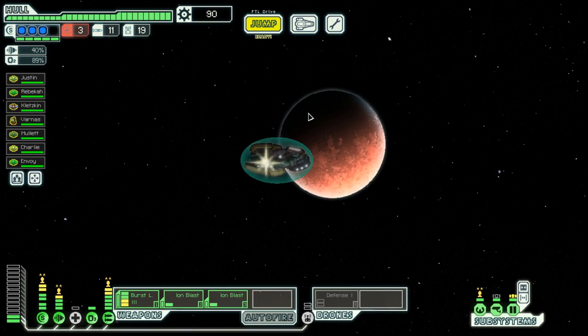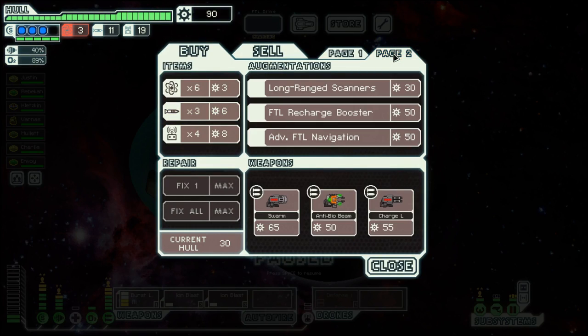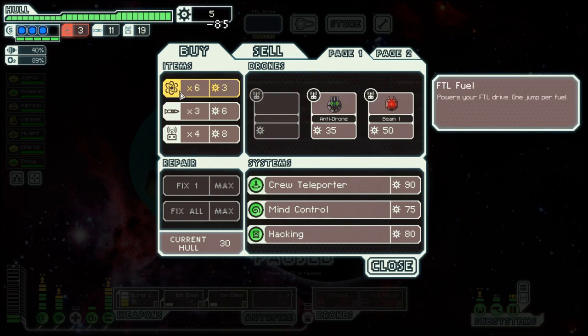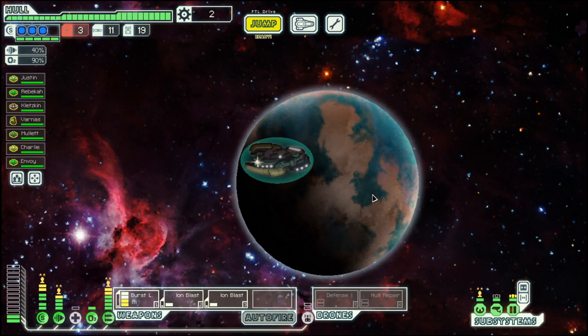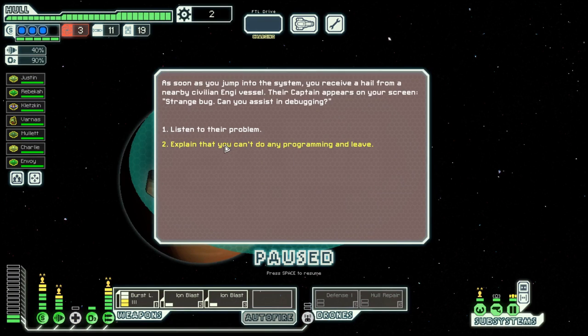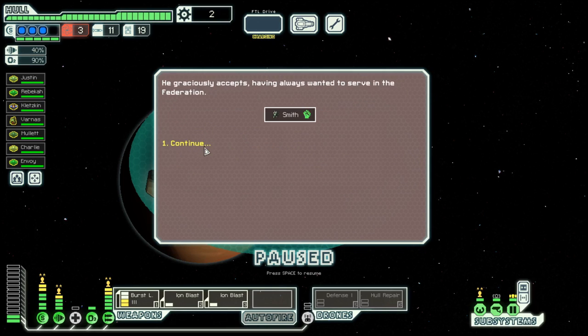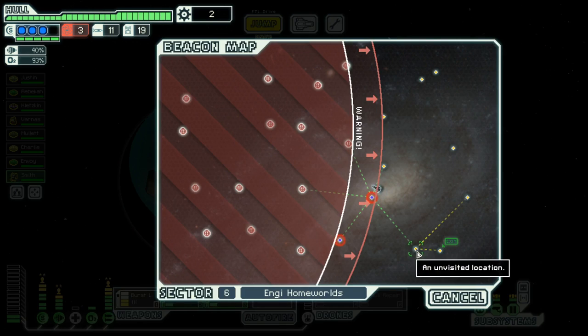And there is another store. They don't have a flag, but they have a hull repair, which is also great — it's a really good opportunity in the end game fight because you can repair between rounds. We have a Mantis, that should complement our fighting skills. Nothing else.